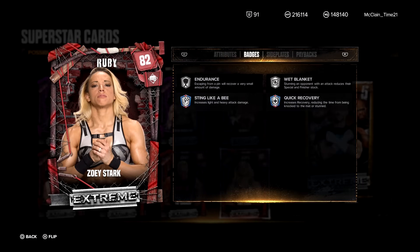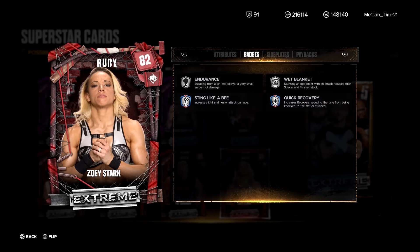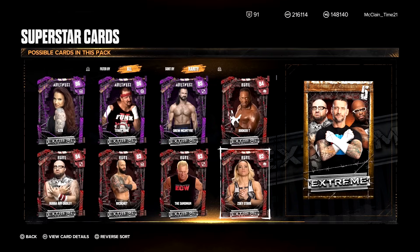Next, we take a look at Zoe Stark, who is a Striker — my favorite class in the game. Badges: Level 2's on Sting Like a Bee and Quick Recovery, Level 1 Endurance and Wet Blanket. Wet Blanket is so overpowering, it really is. She's got Rage as a payback — pretty good one to have.